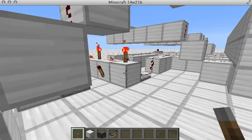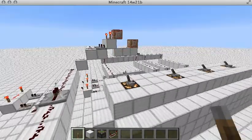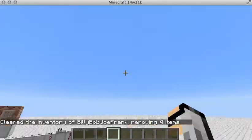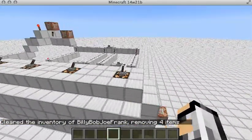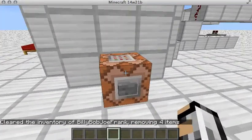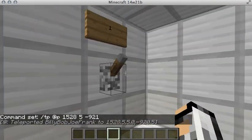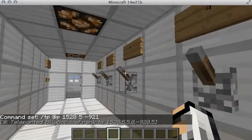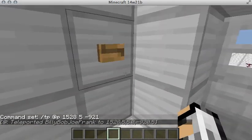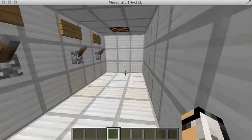Right now it doesn't have any order in which it has to be put in — it has a combination, but it doesn't have an order. We're going to use this command block, just a teleportation command block, to bring me inside. So these are the levers, and then this is the test button. Push that button when you have your combination in.